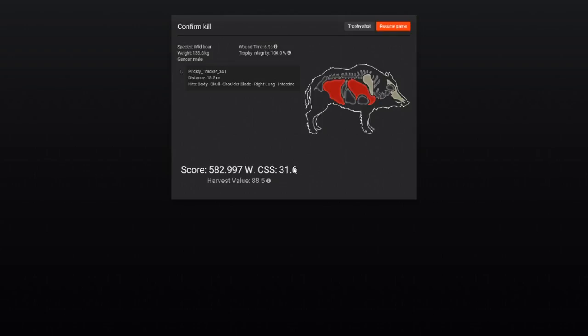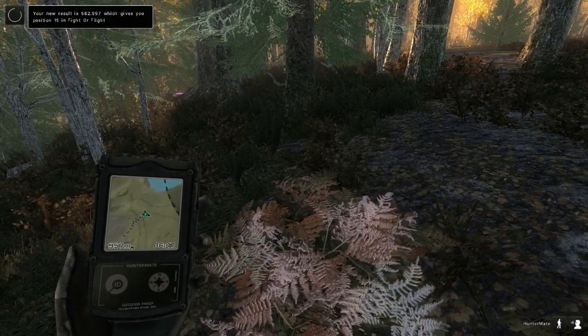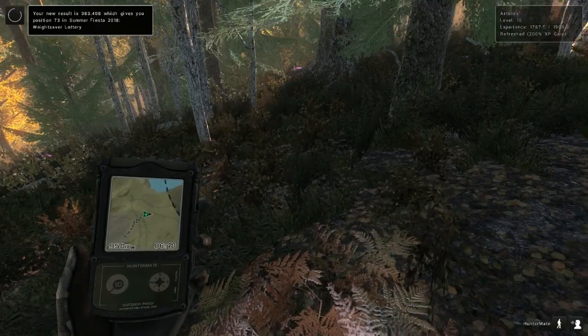This wild boar is only found on Hirschfelden reserve — that's the only place you can hunt these. There are some color variations: a common and an albino. Once you find the animal, you can get information about where you hit it. This hit went into the body and hit the skull, shoulder blade, right lung, and intestine — that slug really did some damage and thankfully brought the boar down quickly. We got the achievement for our first wild boar ever taken down, and it qualified for a competition.